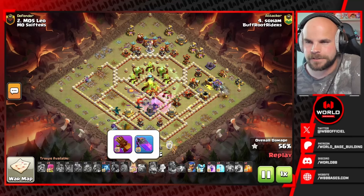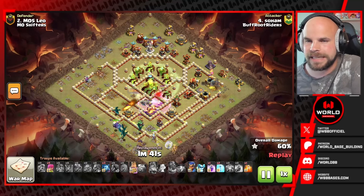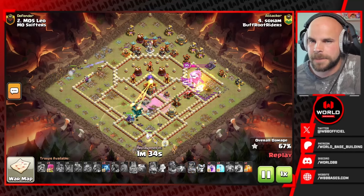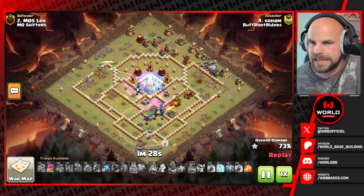The super barbs are not able to get those buildings down, however it shouldn't matter — the king is still moving in over there. The royal champion does have the rocket spear and the seeking shield, so we'll see how she does with that. There we go with the RC on the left side, pops her ability, seeking shield gets thrown, and she's going to be able to get the expo taken down.